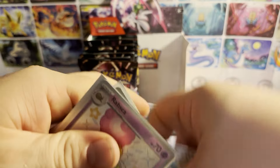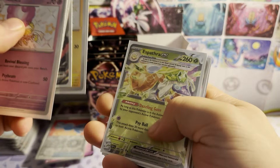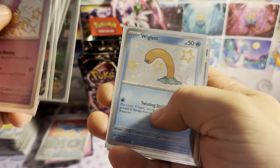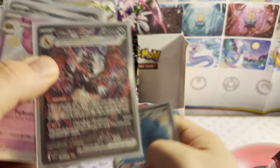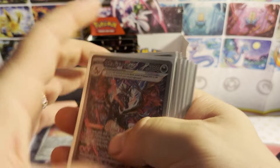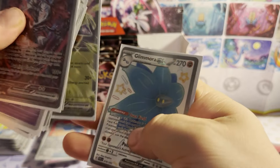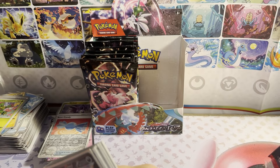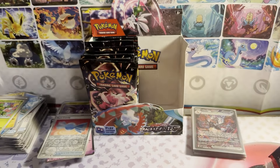Let's see — we've got: Grafaiai shiny Trail illustration rare, Iron Treads, Toxel shiny, Armarouge ex, Relore shiny, Iron Treads ex, Pawniard shiny, Palafin illustration rare, Clive full art, shiny Wiglette, Armarouge ex, and the monster — Charizard ex. Oh, that's such a beautiful card. And then we got the Glimora ex with it. That's all the hits from the right side — eleven... fourteen hits total. I put sixteen packs on each side, so we got a pretty solid pull rate.